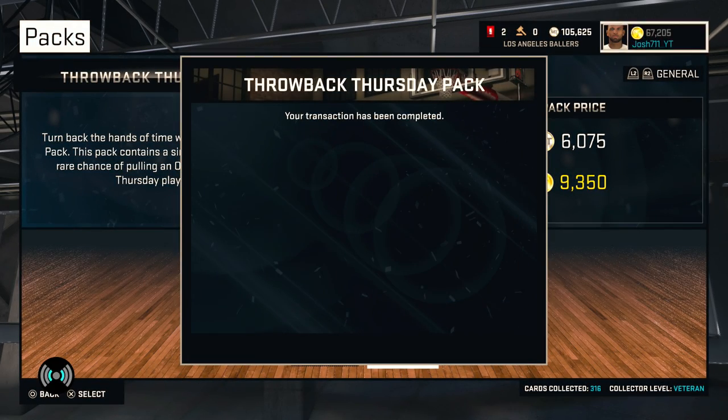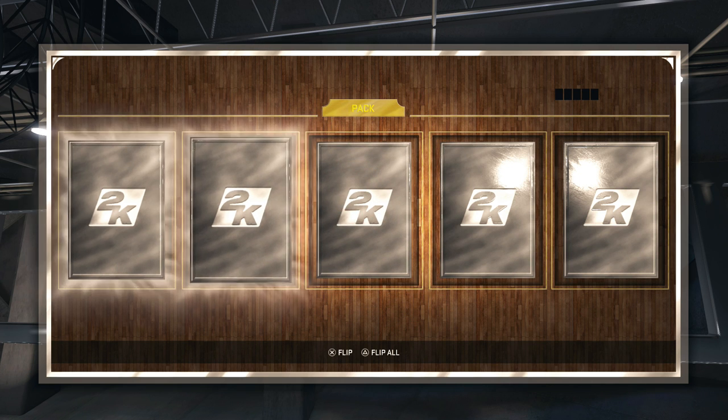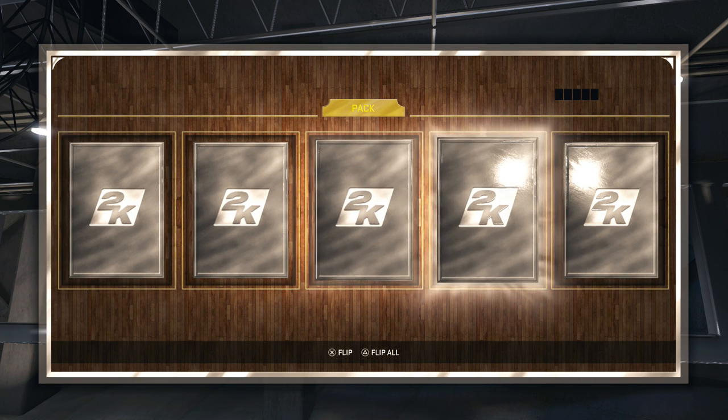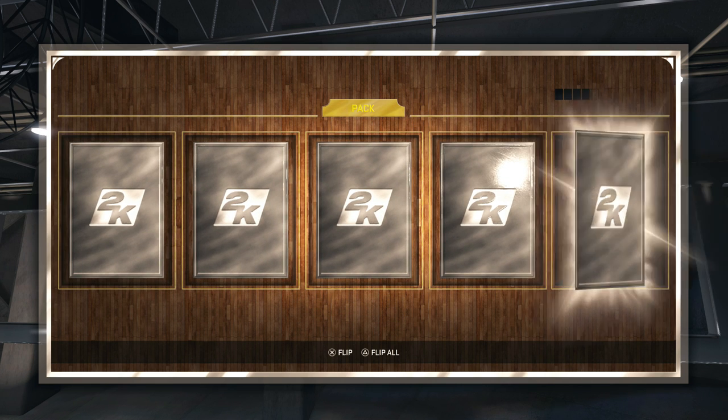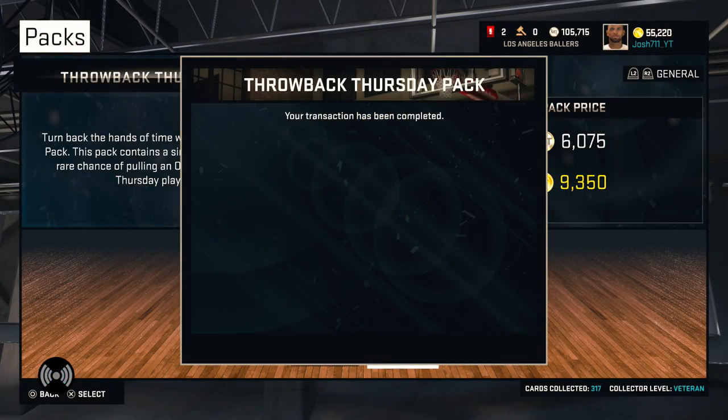Let's dive right into the second pack of the day, hoping to get an onyx. And just so you guys know, I haven't pulled an onyx all year. But right here in this pack, not looking too good with a couple silvers — pretty much all silvers. We end up getting Danny Green. It could be much, much worse though.